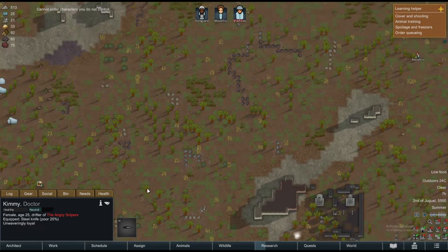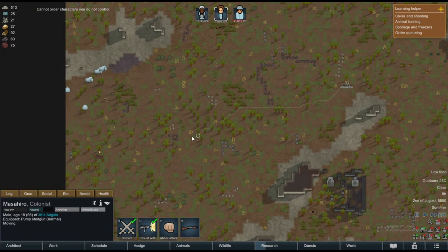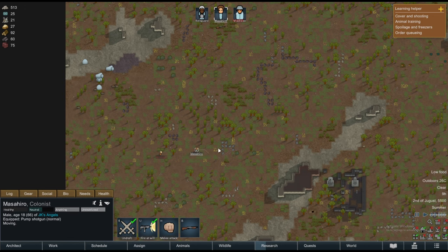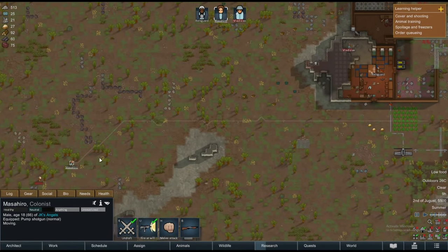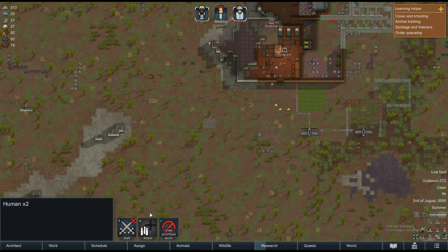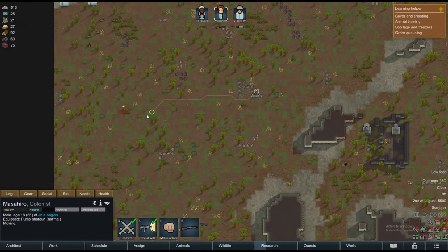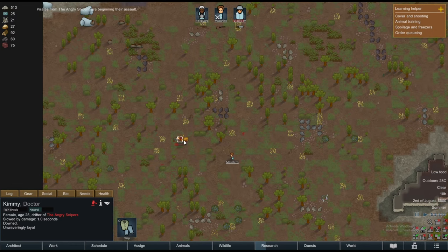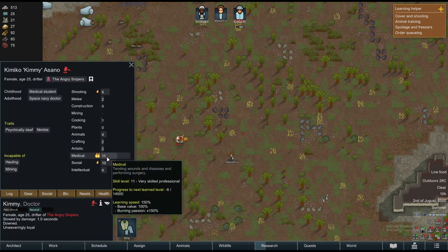We have raiders! He only has a steel knife, so we can work with that. I have a bolt action here — I can draft him. Let's stay here. He's hit — let's move back. I need to draft you guys. Is he retreating? He's dead — he's down. We want to capture him. Bio: he can shoot, do medicine, and socials. That's good.